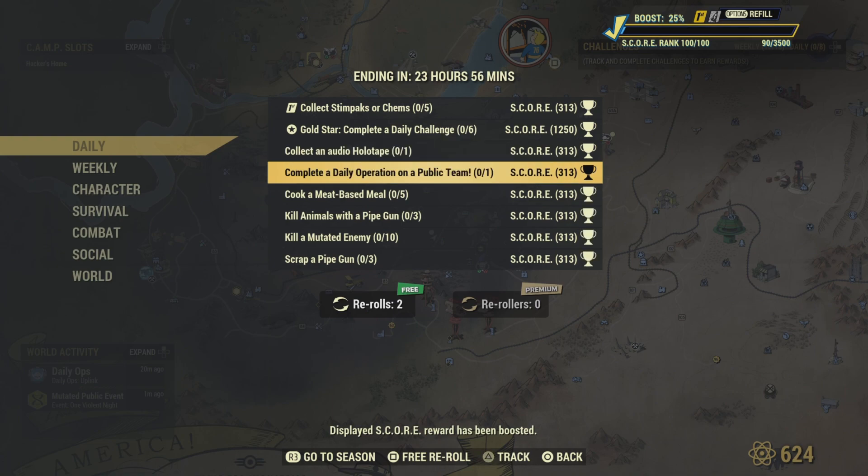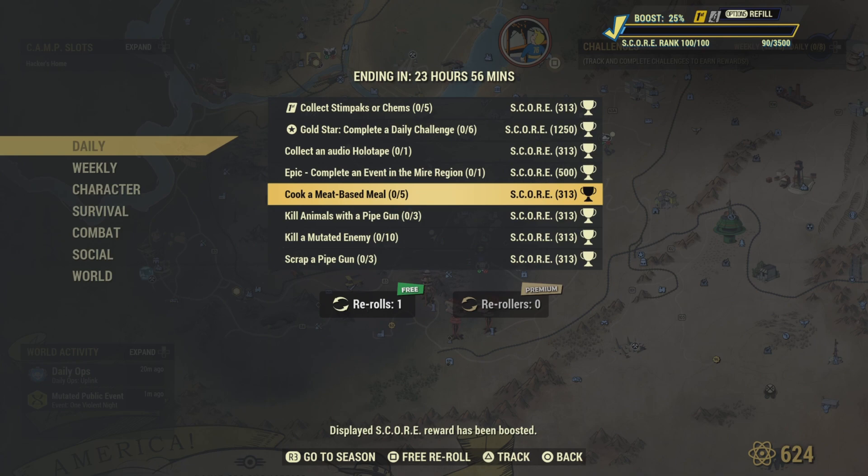Let's see what Hacker's daily roll gives — I've got to complete an event in my region, no big deal. Then cook a meat-based meal — five of those and that challenge will be completed. Go around and kill some animals so you can cook them up quickly.